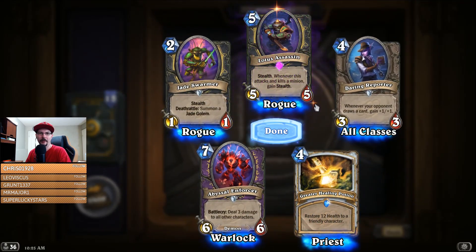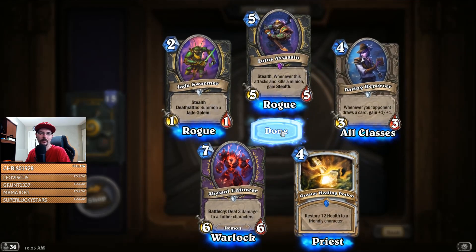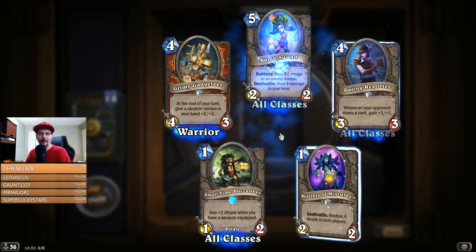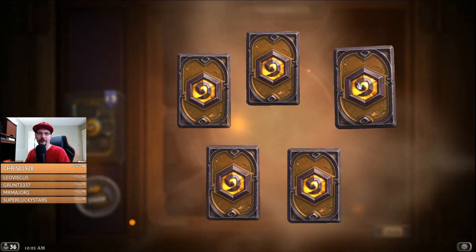Another epic — Lotus Assassin. Whenever this attacks and kills a minion, gain stealth. I'd be so happy if I get one more legendary. Two is pretty good and three is awesome out of 50 packs.